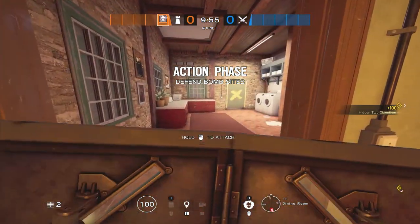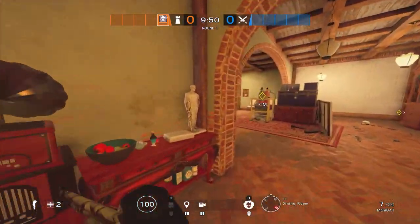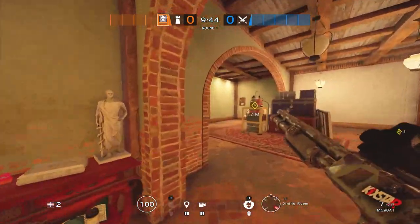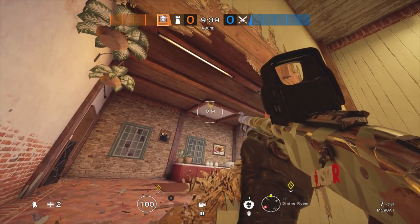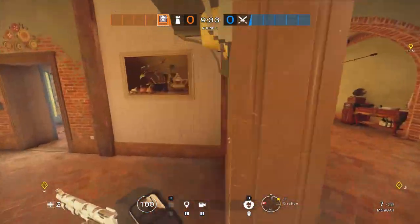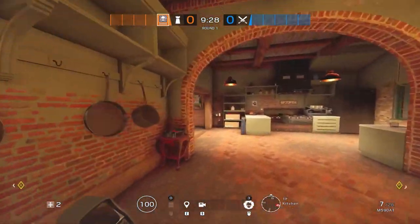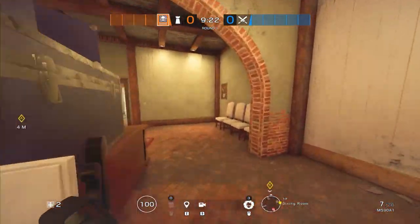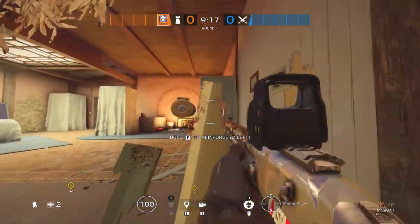First, I'll go over reinforcements. You're going to want that hatch reinforced, and you're going to want this single wall reinforced. This wall is very important — this wall you need to have reinforced. Going into Pantry, this one right here in China Room. You're going to want a rotate here — I'll explain this one when I go over Mute.